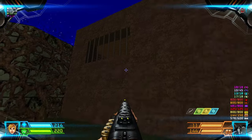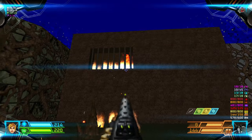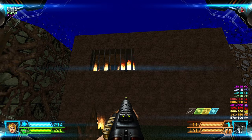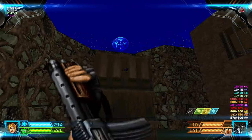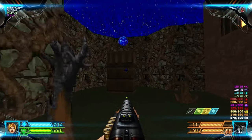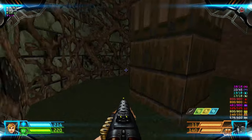From this vantage you can snipe the Monkey Boss. I think it's dead. Now how do we grab this Soul Sphere? Well, we'll do it later.